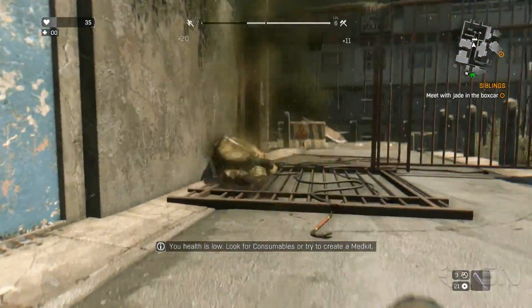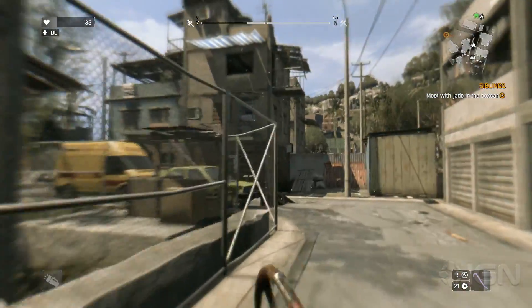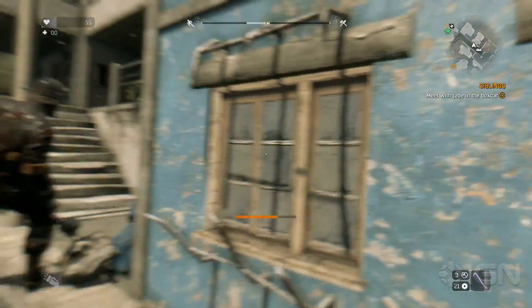So what are your thoughts on this cool little exploit? Do you plan to use it, or are you going to be an honorable player and play the game like it's supposed to be played? Let us know in the comments below or over on our wiki, and for all your other Dying Light needs, you're already in the right place here at IGN.